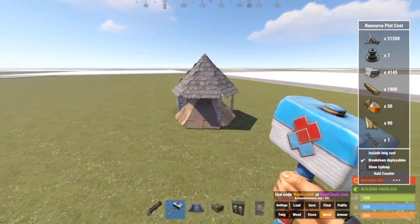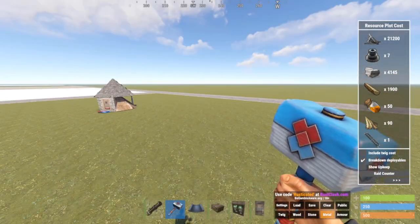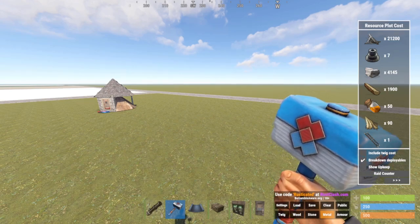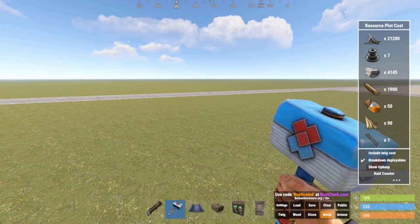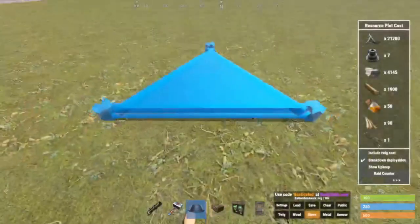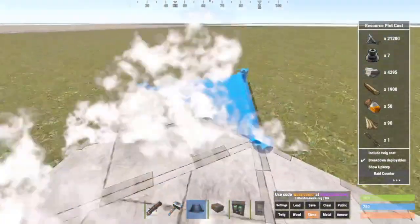You don't want to get raided first day of wipe. 21,000 frags — that's really only one run to Oxums. You could get that in one run to Oxums. 4,000 wood — that's a single Oxums run. Could do it as wood or stone; they kind of have the same durability, so it doesn't really matter.